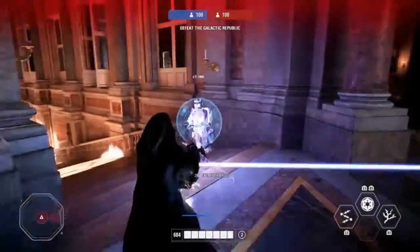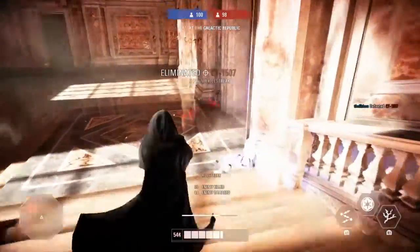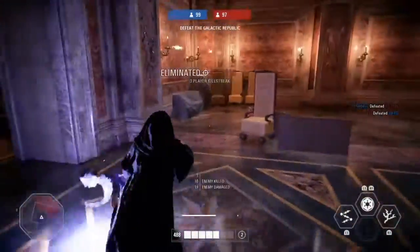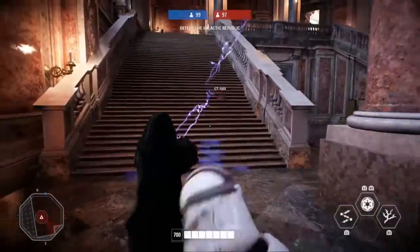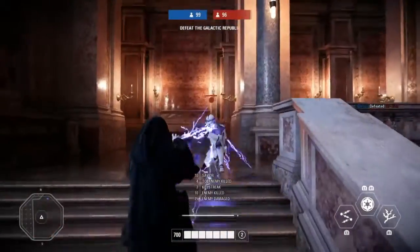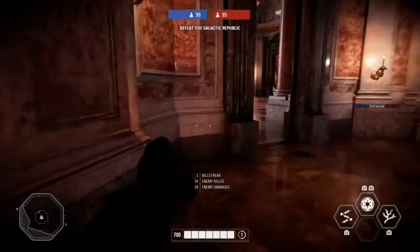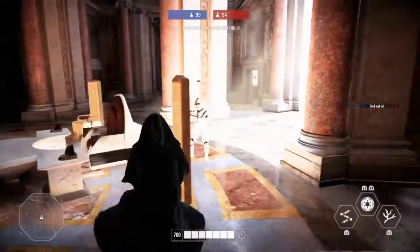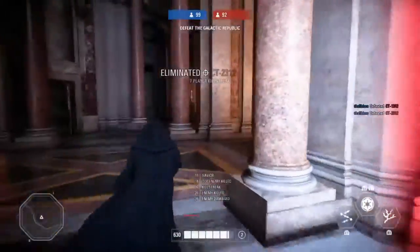The only thing different with Palpatine is that instead of just using one attack trigger to kill people, you use both. Usually with the lightsaber you use L2 and R2 to kill somebody, and that activates both of his hands — which is different than Battlefront 1.